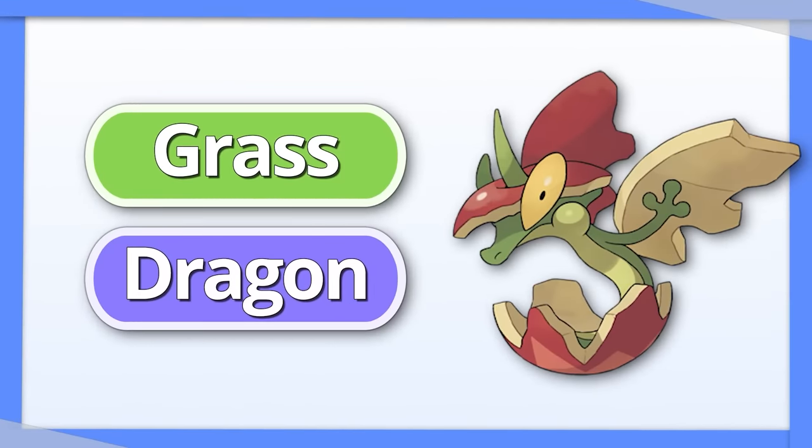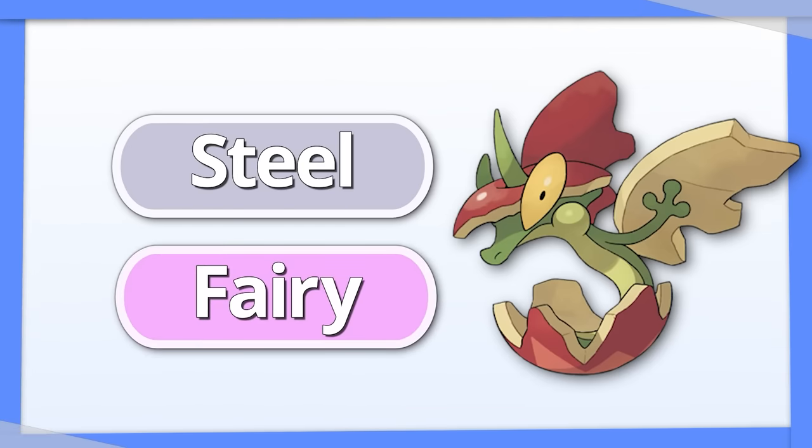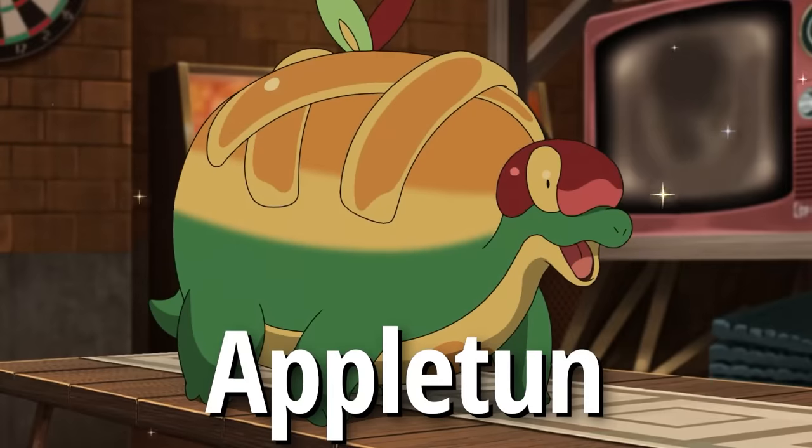Flapple is a Grass and Dragon type who focuses entirely on offense, and since neither type can hit Steel and Flapple is weak to Fairy, Tera Fire is your best choice.